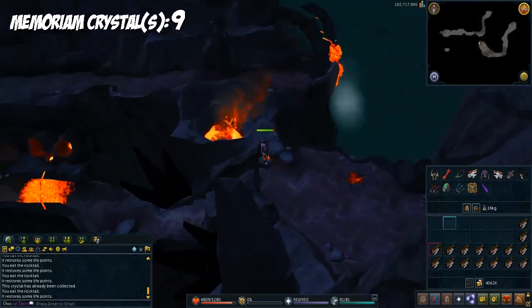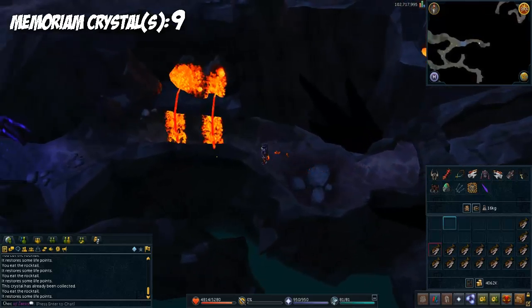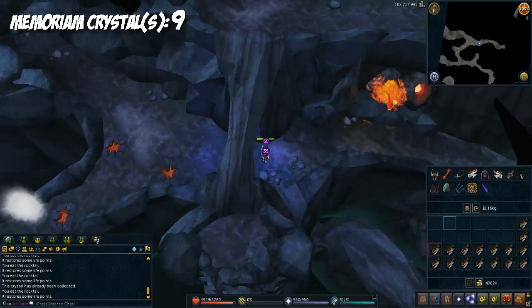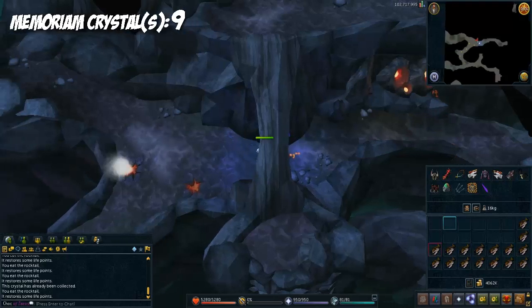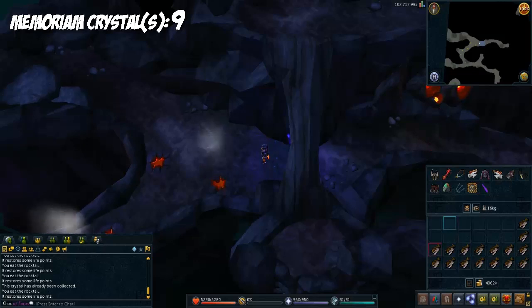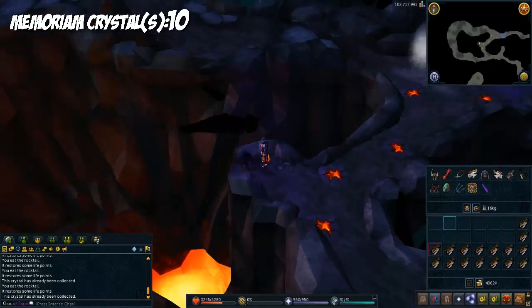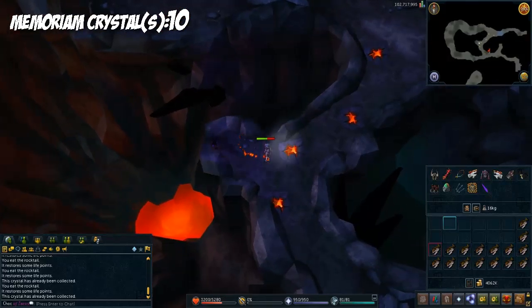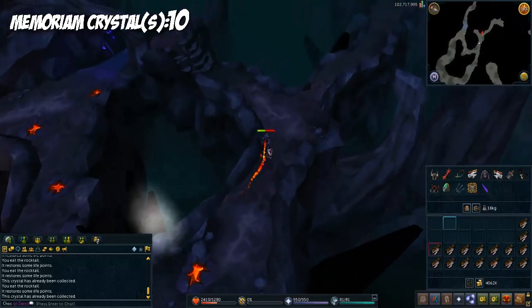Slide down the slope right here, then run south from where you just got the crystal. You're going to see some obstacles — try to make it through with the timing. There's nothing on this side, I've checked before. Get this crystal right here — that's the tenth crystal — then keep going south, run east, and come up through here.